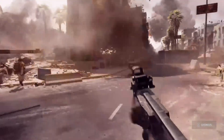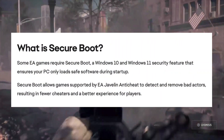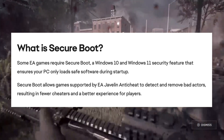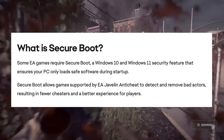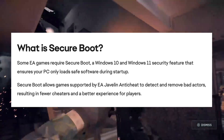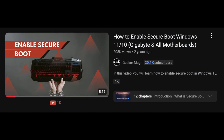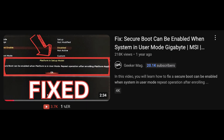Let's learn how to fix this. To play Battlefield 6 on your PC, your PC must support the Secure Boot feature and it should be enabled. If it's disabled, you won't be able to play the game. The only thing you can do is enable the Secure Boot feature. For your ease, I've covered a detailed video on how to do that, so check the link in the description and enable Secure Boot on your PC.